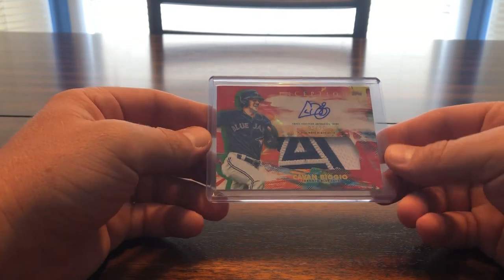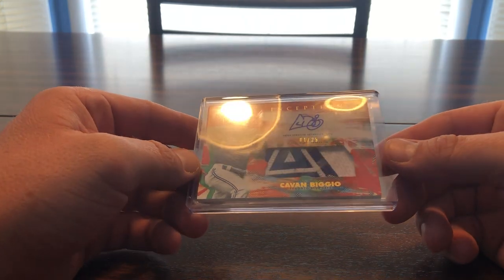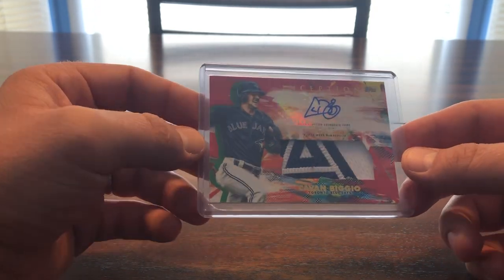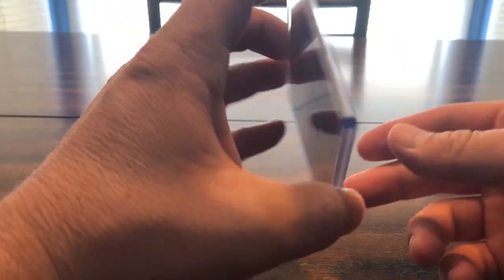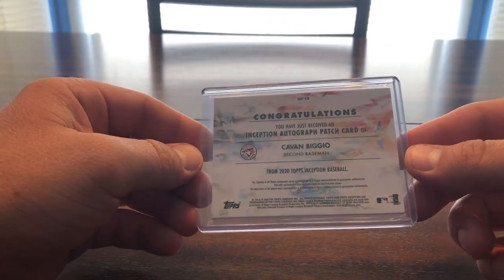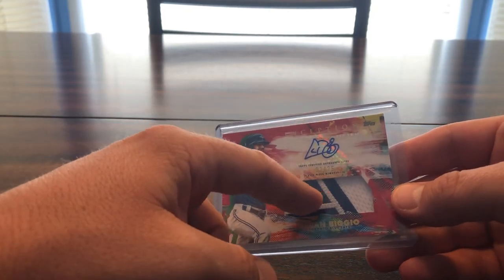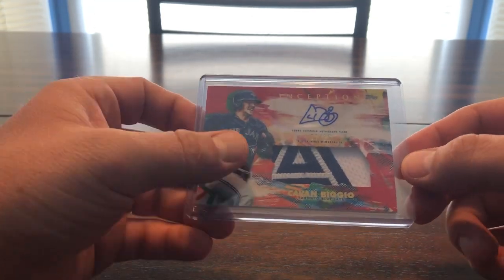Next, from Inception — freaking love the patch on this. Big old 'A' off his jersey there. This is numbered 1 of 25, so it's like the red or orange version. Love that patch. And Austin, there's one with the button of his jersey on it too — pretty awesome.